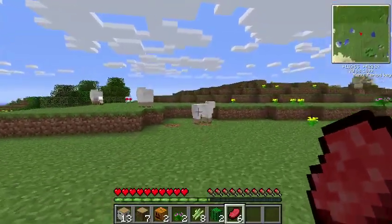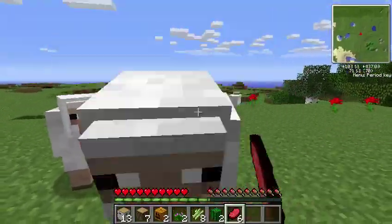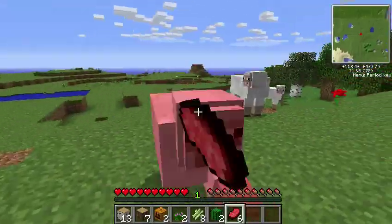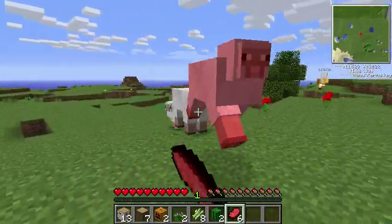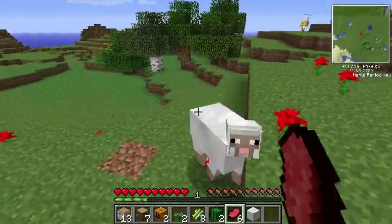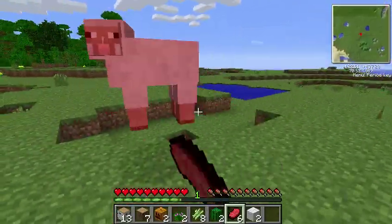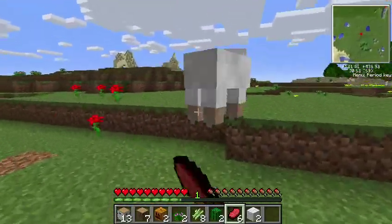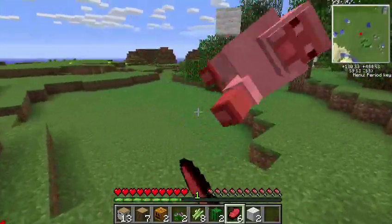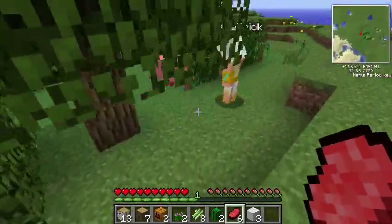We don't need that right now. Let's just focus on getting a place to live. Leave them, leave them, leave them. I got the wool anyways. Yeah, but we need more wool. That's a huge desert over here. We don't need wool in the beginning. Yeah, you do — it's one of the main things you need: wood, wool, and coal.